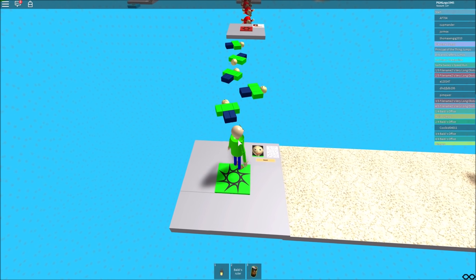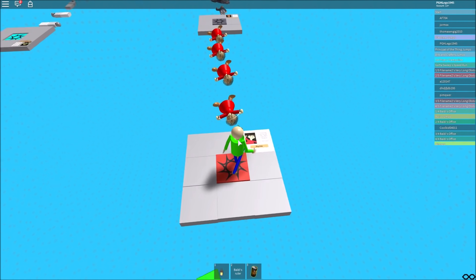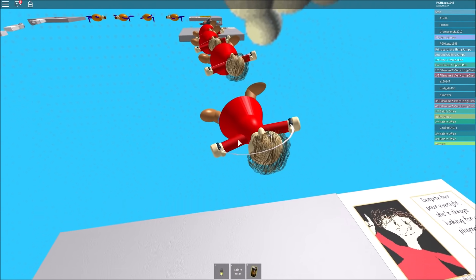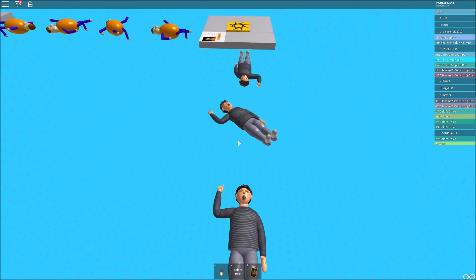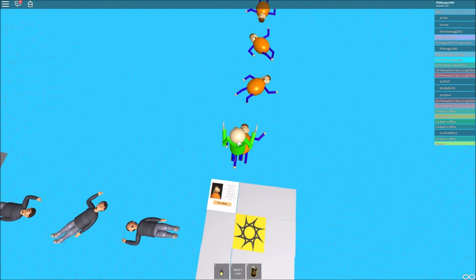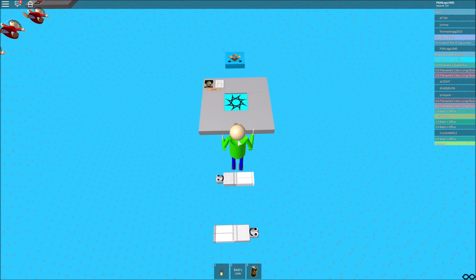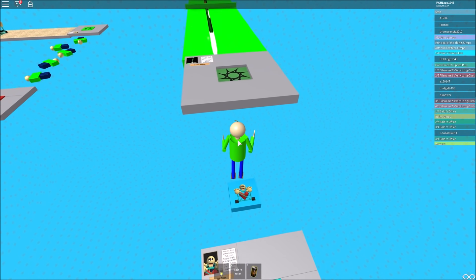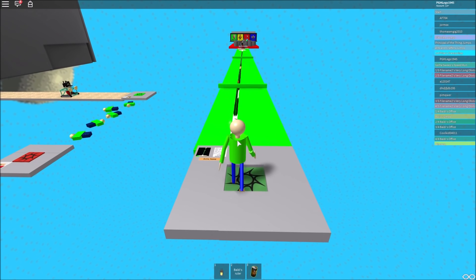We spawn right here and then jump on these Baldies. All we have to do is jump, jump, and then jump on these Playtimes. Now I have to jump on these Principals of the Things. All right, now we have to jump on these Bullies — man, everything seems shiny here. Is that Arts and Crafters? Definitely Arts and Crafters. Now let's jump — oh, this is a booster!